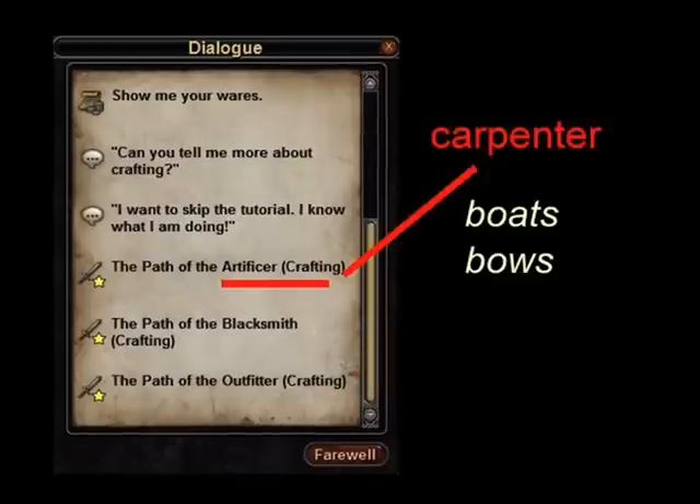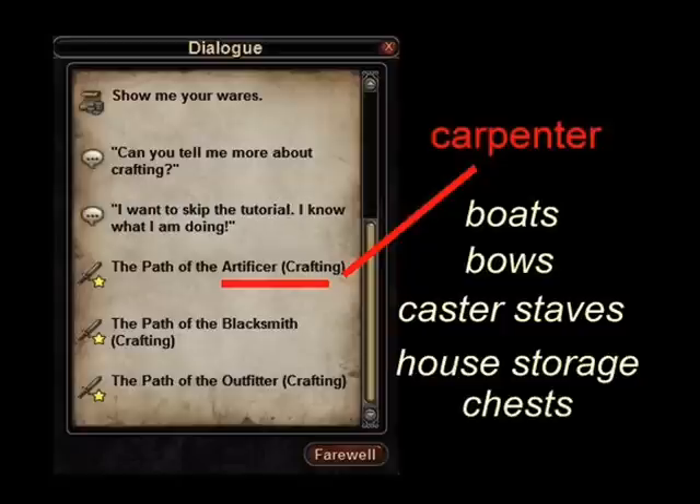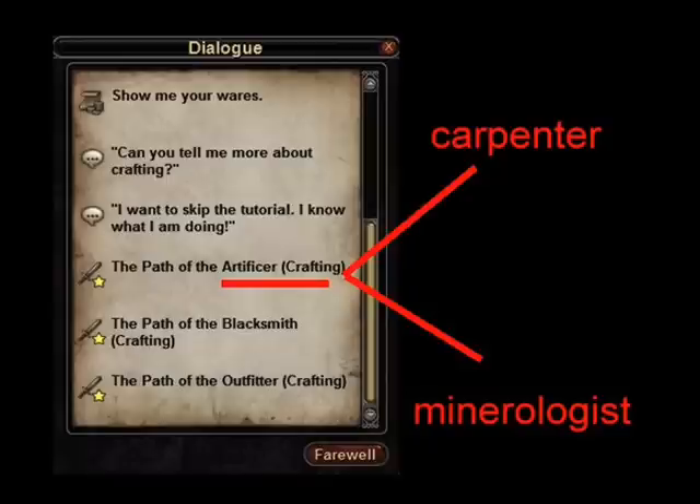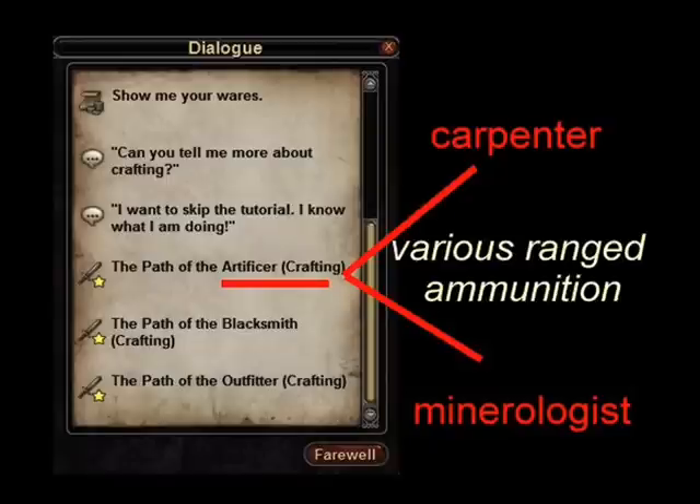Carpenters can eventually learn to craft boats, bows, caster staffs, and housing chests. Mineralogists can learn to craft houses, jewelry, and caster foci. Both crafters can make ranged ammunition as well.